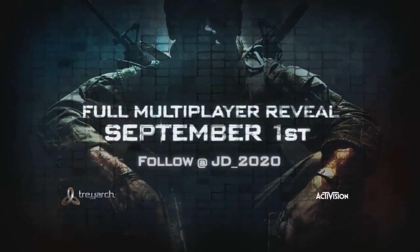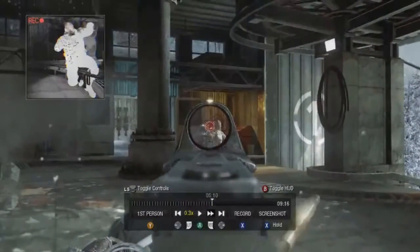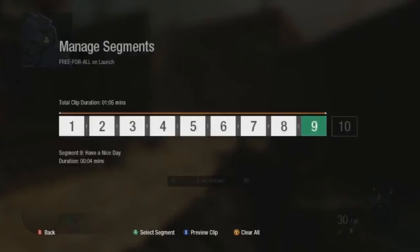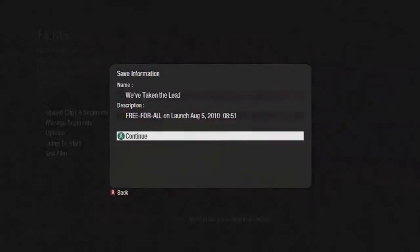Now we have the theater mode — at the bottom you can see your controls. You can toggle between first person and third person most likely, then rewind, play, play from the beginning, forward, and skip or whatever. You can record clips, which is cool because you don't have to waste a ton of storage recording at all times, and you can do screenshots — which I think is epic. There are managed segments, 'Free Fall' and 'Launch,' so now we know those are map names. You can have a total of 10 clips and name them whatever you want.